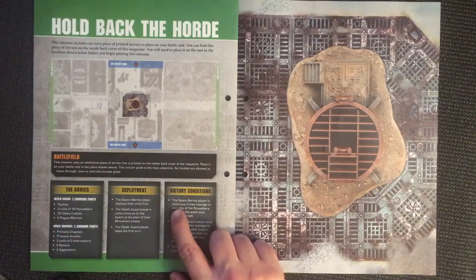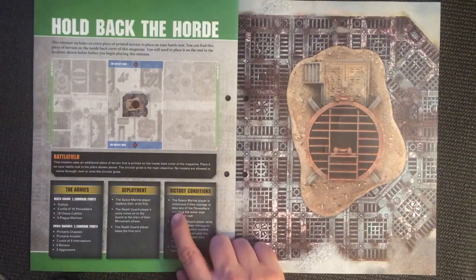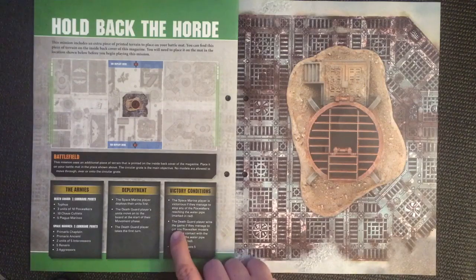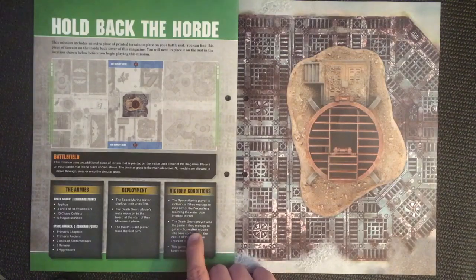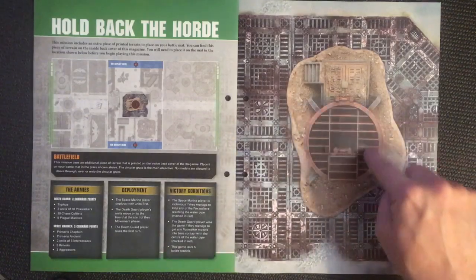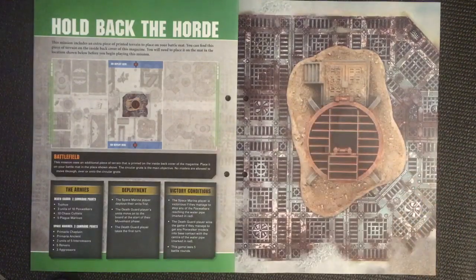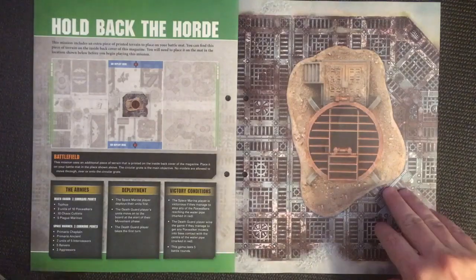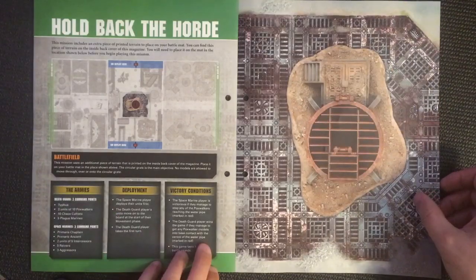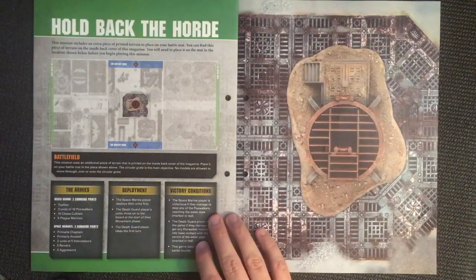Victory conditions: the Space Marine player is victorious if they manage to stop any of the Pox Walkers reaching the water pipe. The Death Guard player wins the game if they manage to get any Pox Walker models into base contact with the center of the water pipe, marked in red. The game lasts for five battle rounds.